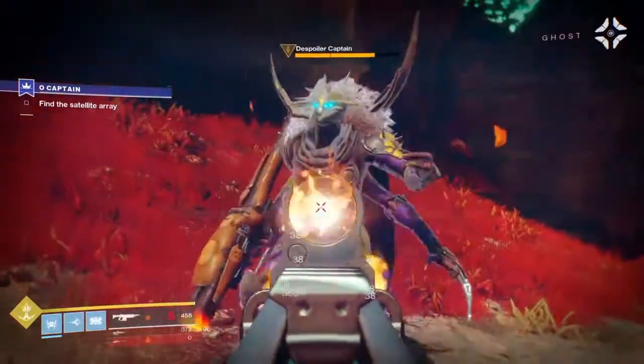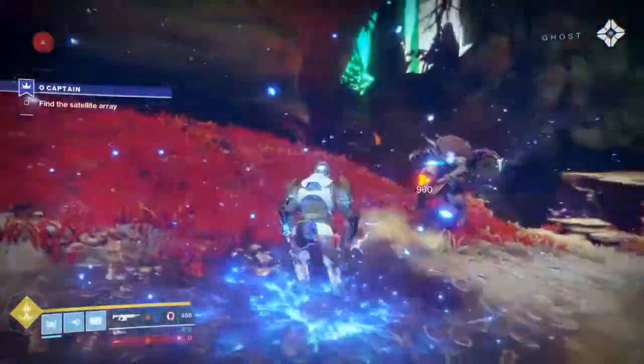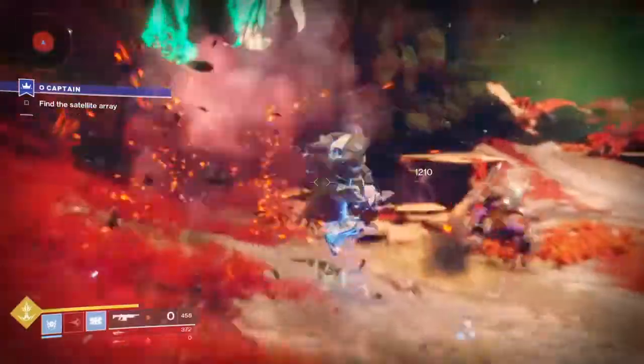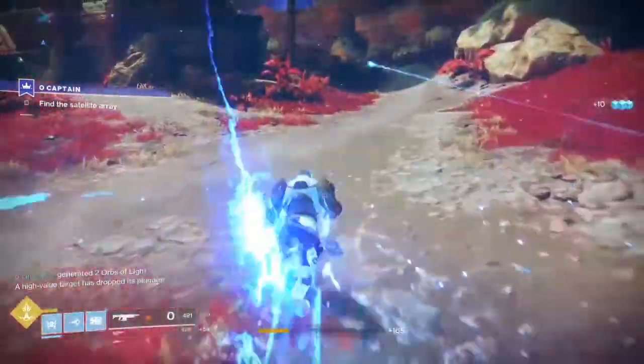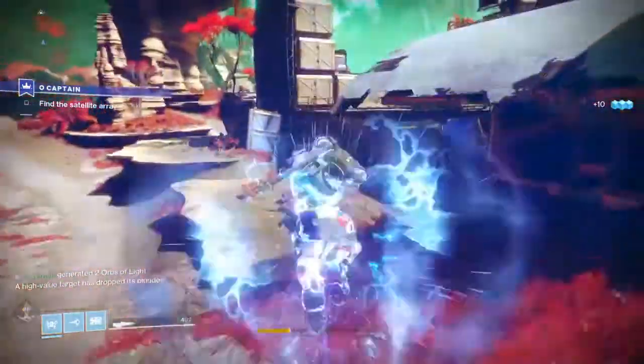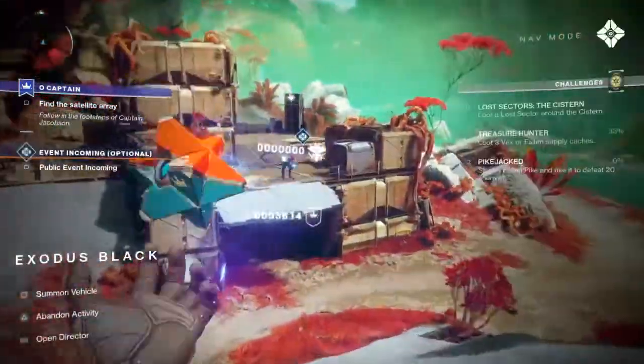To access this event, you're going to need to be level 20 and you're going to have to have unlocked Destiny 2's second social space, the new tower. Then you'll have to pledge your allegiance to one faction per character and do some grinding. Completing activities like strikes or crucible matches, or pretty much any activity really, will generate XP to support your faction, so just play the game.